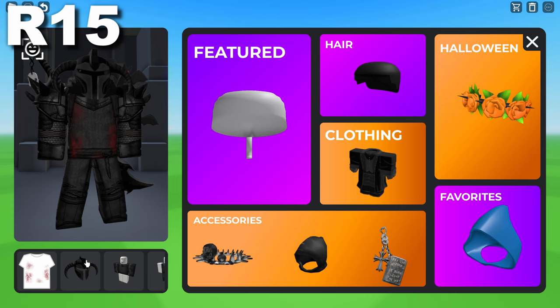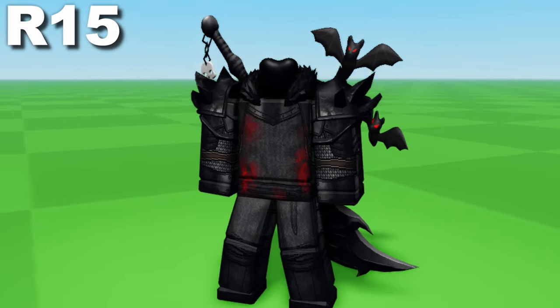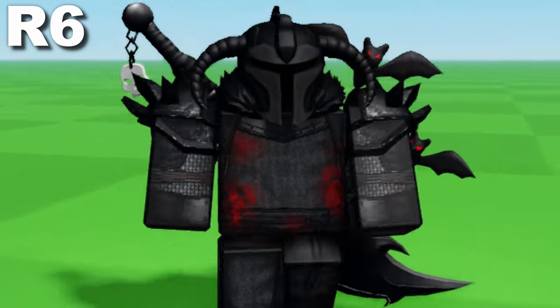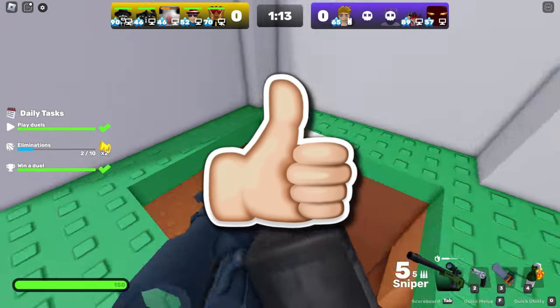If I take the helmet off you can see it just doesn't work at all — it doesn't appear as headless. So you need some kind of mask, helmet, or large hat to cover it up, but it does give off an illusion. In R6 it also works perfectly fine. All of the tricks in this video were compatible with both R15 and R6.